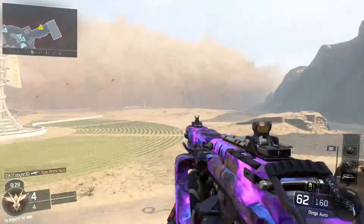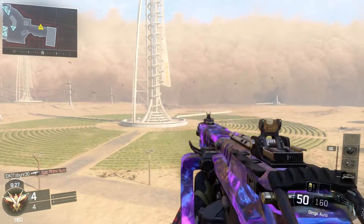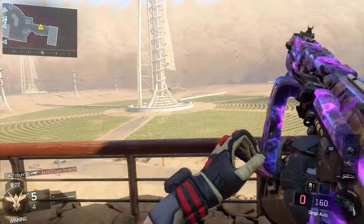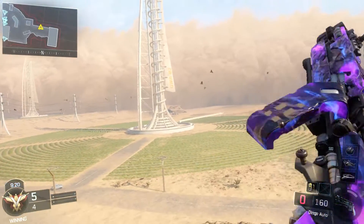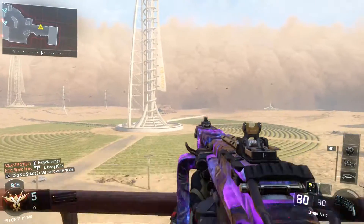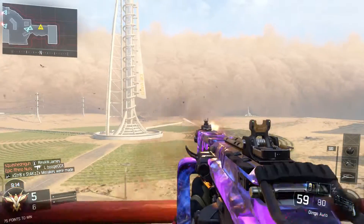The eighth one we have here is the Dingo, and you guys can just see it automatically. This in Zombies and in general in multiplayer is going to be absolutely amazing. Let me see when I reload this. Wow, that is just wow. Why isn't the drum mag just dark matter too? That would have been amazing. But yeah, as you guys can see, it looks really, really nice.